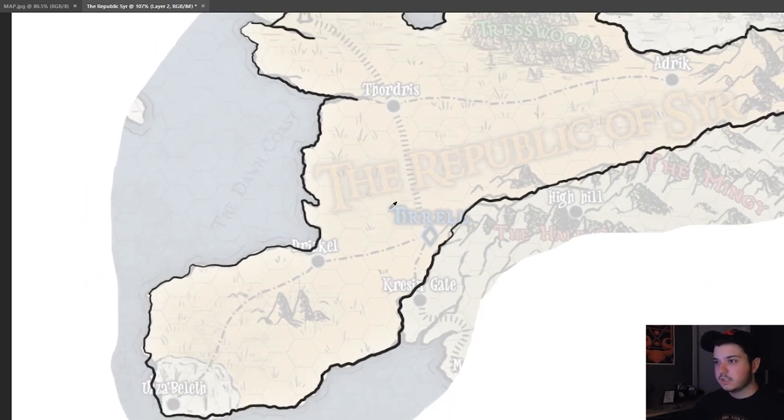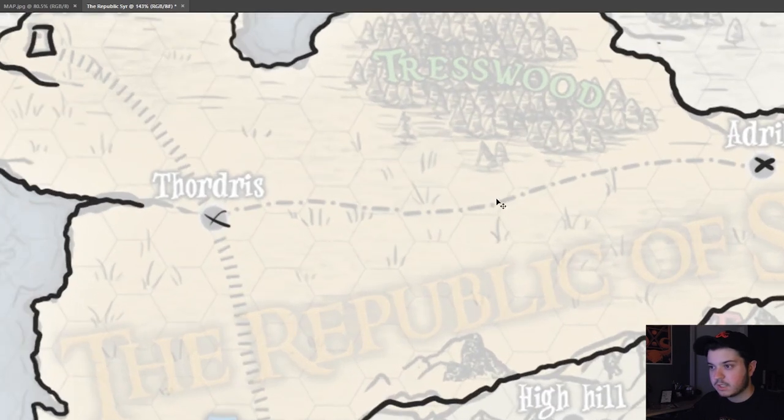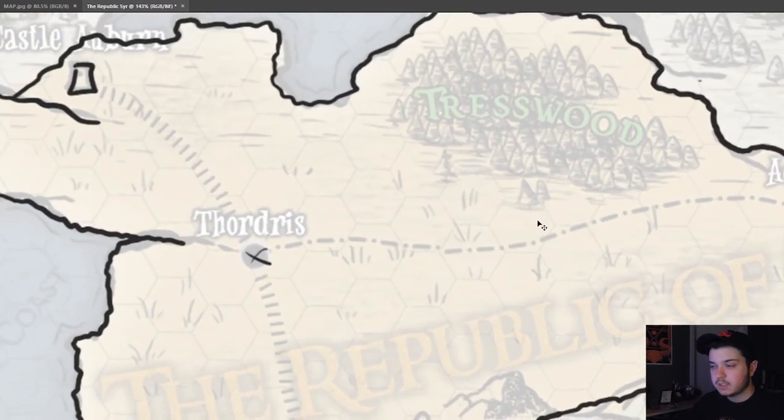We kind of got the general shape here. I'm thinking they're going to start on the road between Thordras and Aedric, so that's where I want to add maybe starting adventure things — like a dungeon, maybe an inn on the road. The idea is maybe they come across a dead ranger and he has this map on him. Maybe his dying breath is 'take this map, friends.'